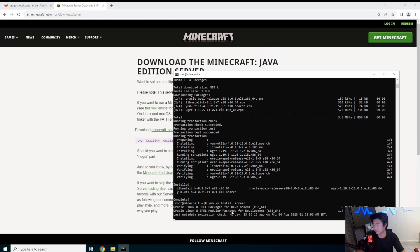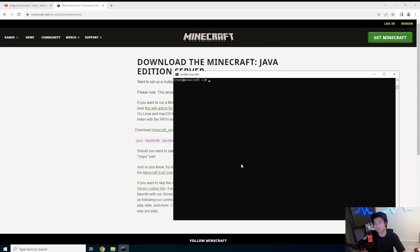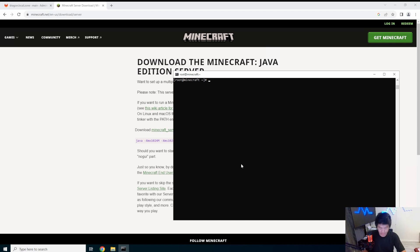Now that we have screen installed, rather than running Minecraft as root, we want to run it as a dedicated user. So we'll create a Minecraft user and set its home directory to /opt/minecraft. Now that we've created that user, we can become that user with 'su - minecraft'. As you can see, the prompt now says Minecraft and the home directory is /opt/minecraft.